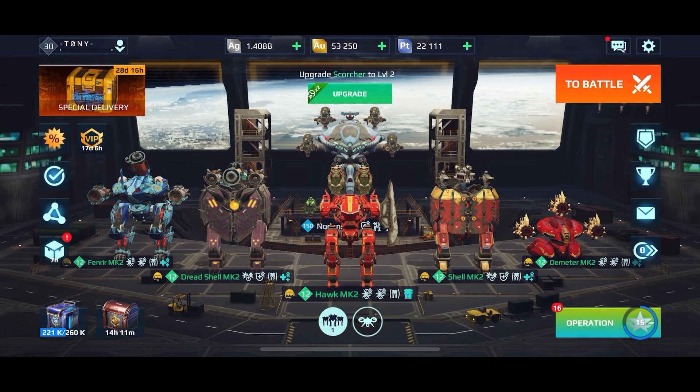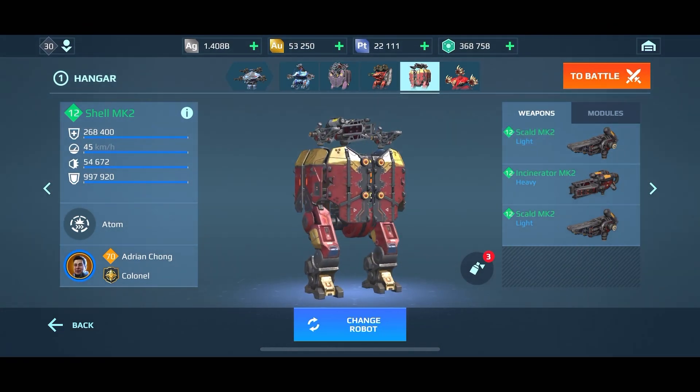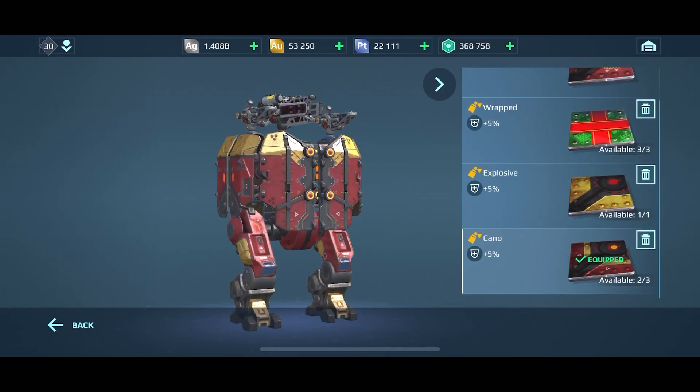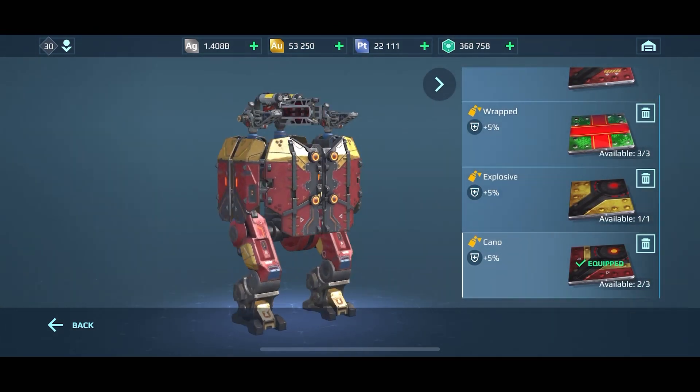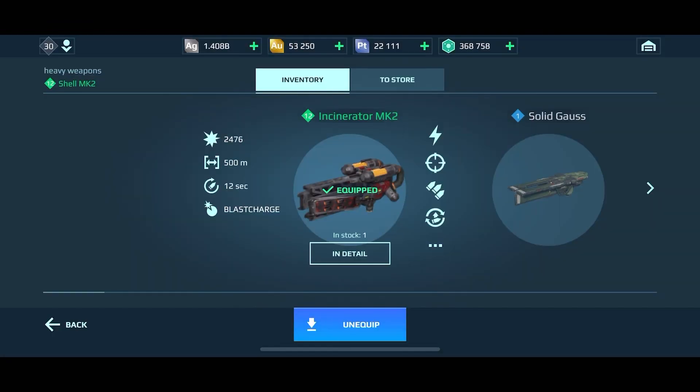Welcome to today's video. As promised, we have the new rocket weapons — the Incinerator — installed on the new shell. This shell also has the new Kano paint job, like the pilot Linda Kano. It's a really cool, really slick looking paint job that I've been really enjoying today.